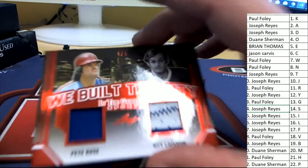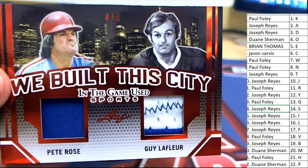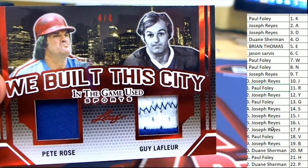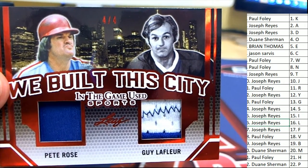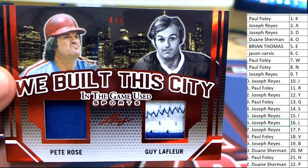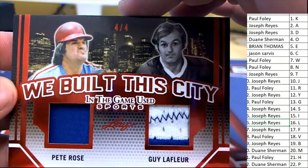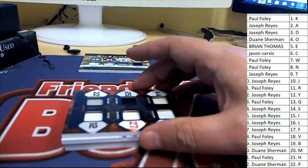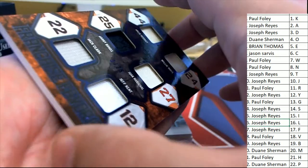But look at this - we built this city for a four. That is our Edel owner. Foley and Joseph R are going to go in the random to see who gets this Philadelphia hit. We built this city on rock and roll. Next up in the break is a Willie Mays.